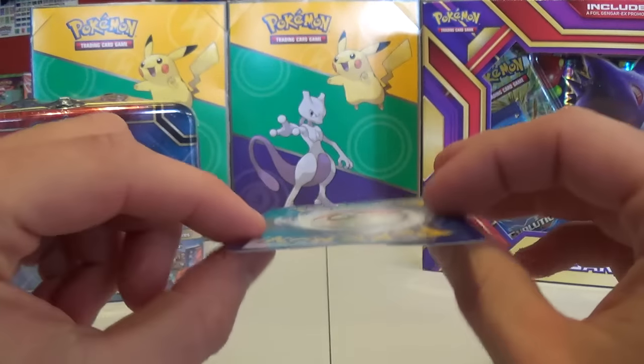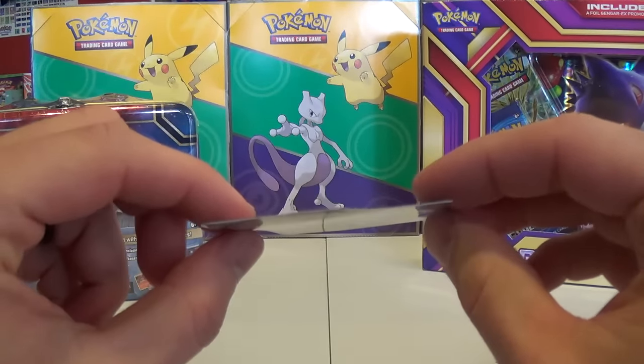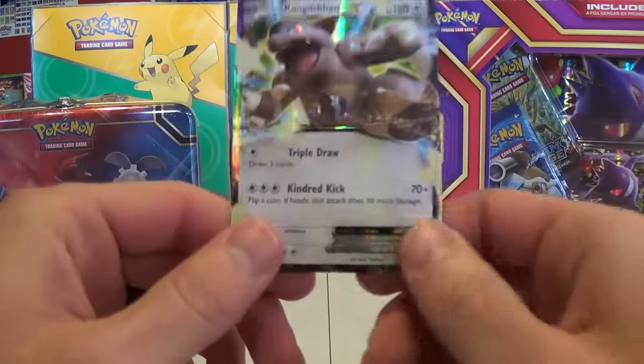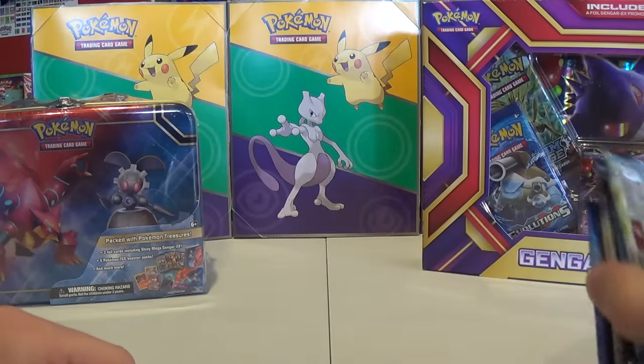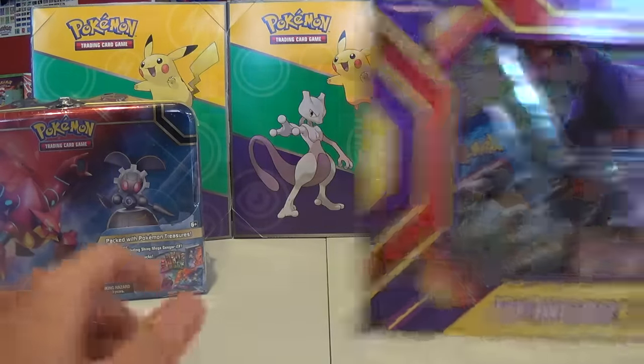Pokemon did not do as good a job as with Mewtwo on these EX promos. It looked like they got rushed again, so they started damaging the product, which is unfortunate, especially since this stuff has already arrived so late. Next up, we've got the Gengar EX box.